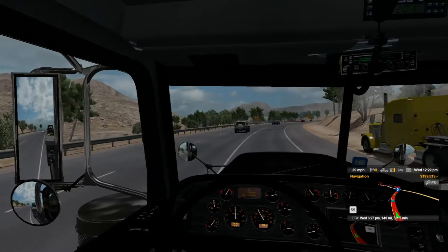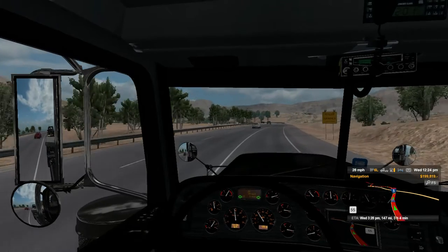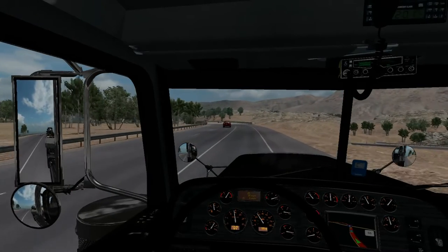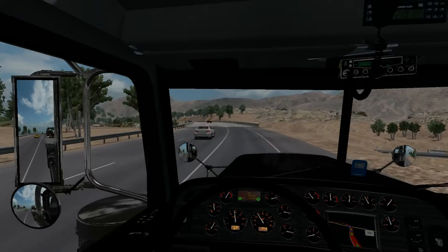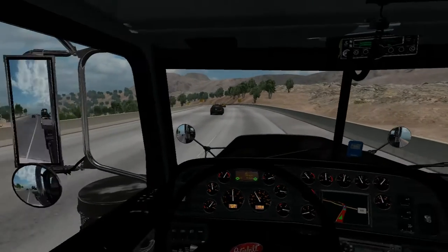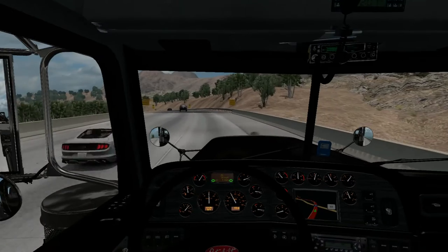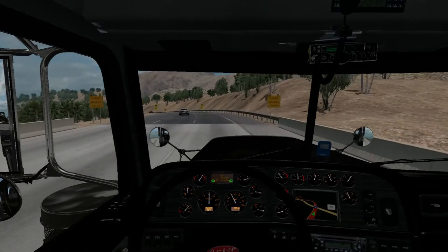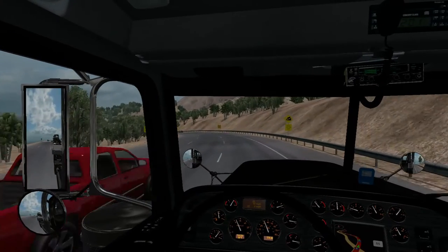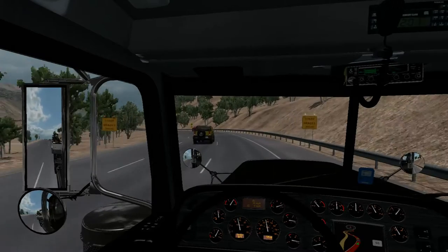We're barely coming up this steep hill — gonna turn the flashers on since we're going like 28 miles an hour. I was thinking about turning the inside cab to the old-style Peterbilt look, but I don't really like it too much. I like this a lot better, so I kept it this way. Maybe in the future I will — but for now I'm just gonna keep it like this. I did do the outside a little bit in the older style though.